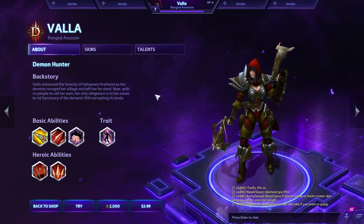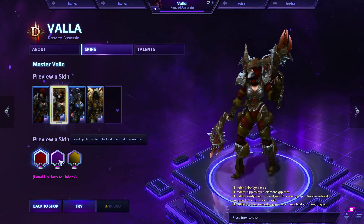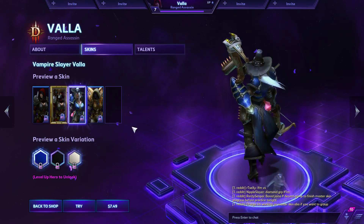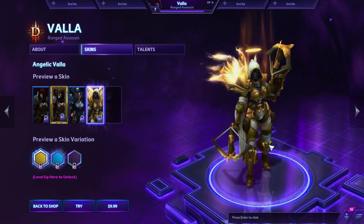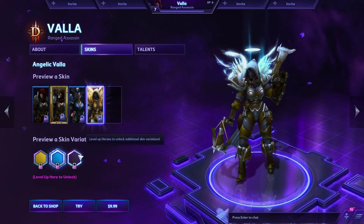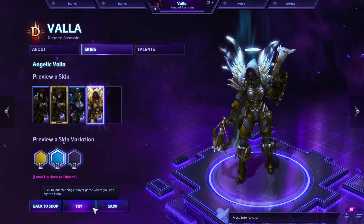Checking her out here. You can read the backstory. We're going to go ahead and take a look at the skins, and then we want to jump into the try mode to show her off, talk about her abilities, talk about the build. This is a pretty cool skin right here, the Vampire Slayer — pretty awesome with all these different tints. And then, of course, the Angelic Vala as well. These are both bought and paid for skins. Very nice tints. I love that tint.